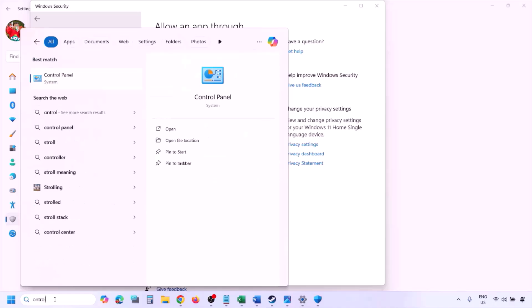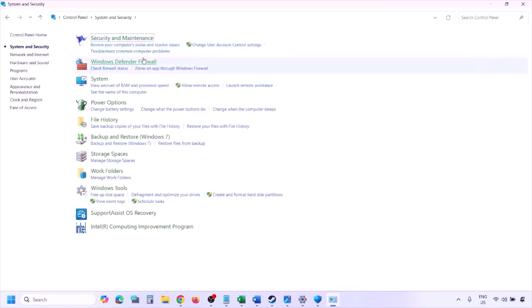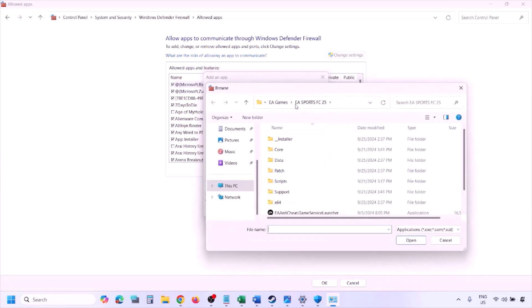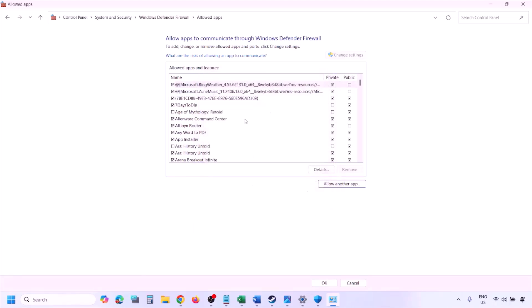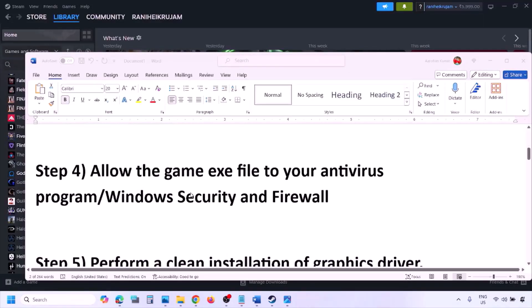You can do the same thing in Firewall. Type Control Panel in the Windows search box, go to System and Security, Windows Defender Firewall, click 'Allow an app or feature through Windows Defender Firewall,' click Change Settings, then Allow Another App, click Browse, go to the game installation folder, select the game exe file, click Open, then click Add. Once the game is added to the firewall, click OK and launch the game.